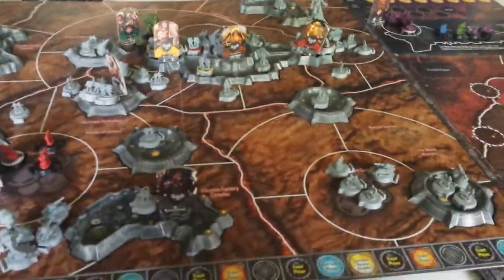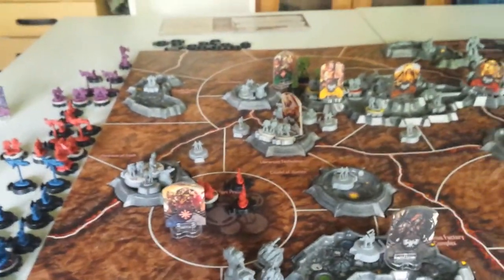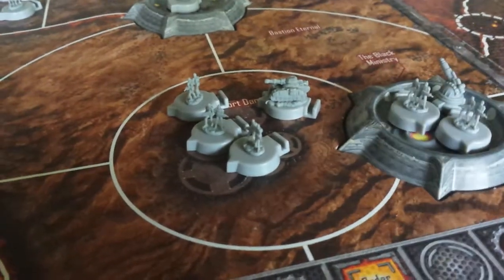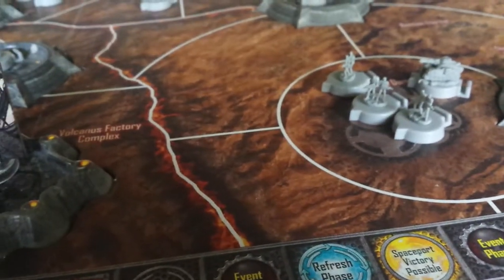The little black bases over there are for the start of the first turn — it's the first mission, which is a bit easier than some of the other scenarios. The Traitor player gets to try and corrupt some of the Imperial Divisions on the board, so you take out the grey base and replace it with a black one so you know they've turned traitor, which is not good.